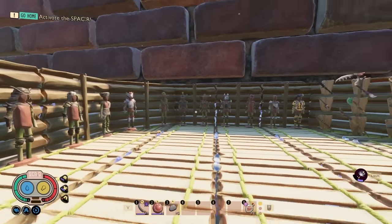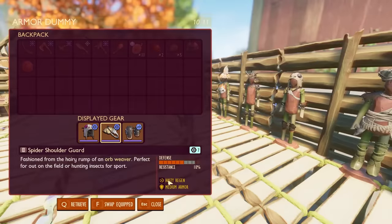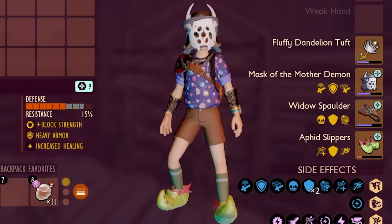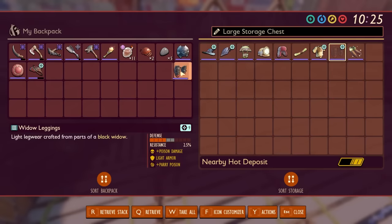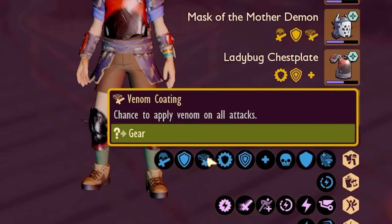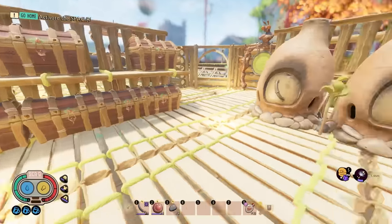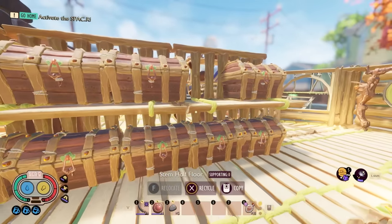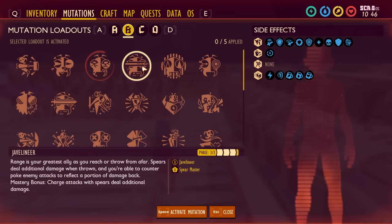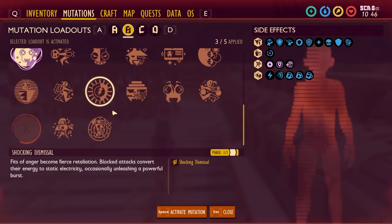As far as armor goes, I'm not really 100% certain what the best way to go here would be. Looking at all the effects, I'm not really seeing much that would be super beneficial, except maybe Hasty Regen. However, I do have a level 9 Ladybug chest piece, so I'll put that on as it gives me more healing. And then Widow Leggings - that way I have more poison damage and Parry Poison Chance. Now my rocks are coated in poison. I sometimes coat them in venom, and Perfect Blocks might also poison. I can't remember if the Broodmother's immune to poison, but I'm running out of options here.